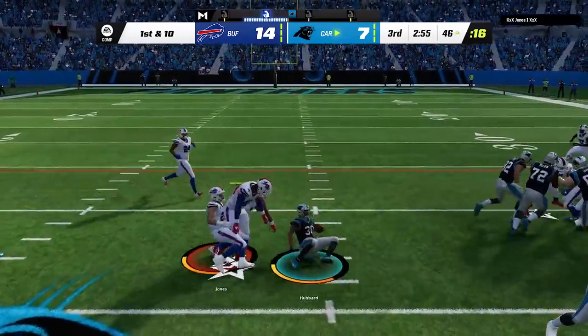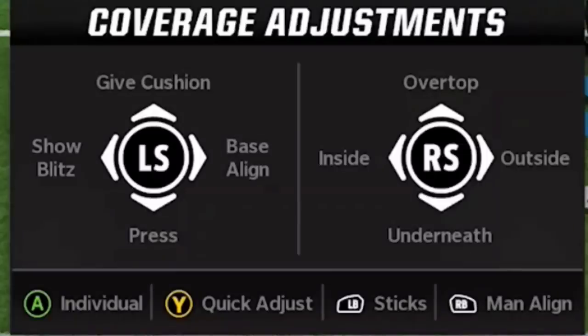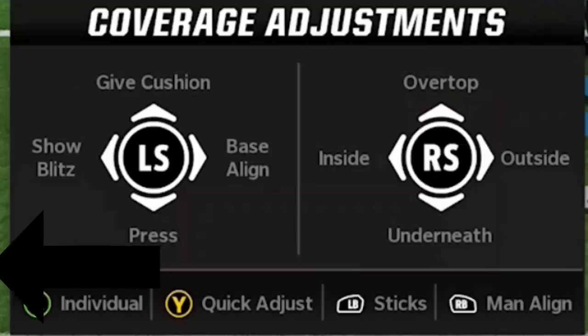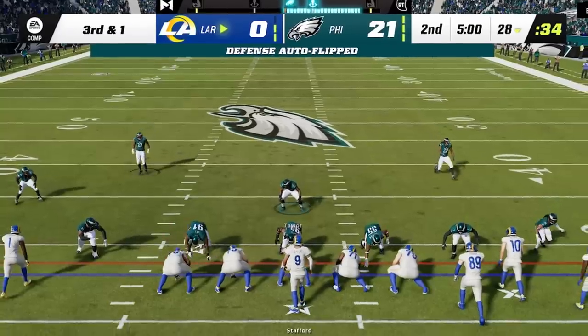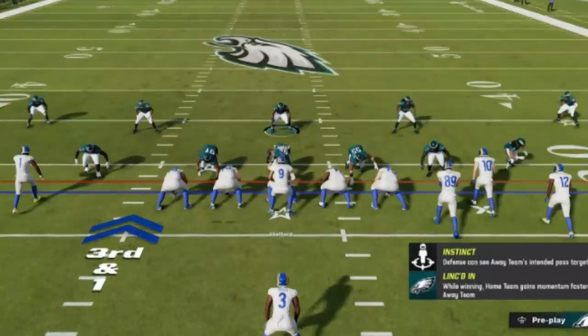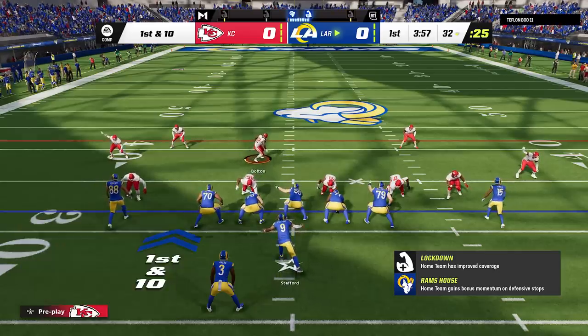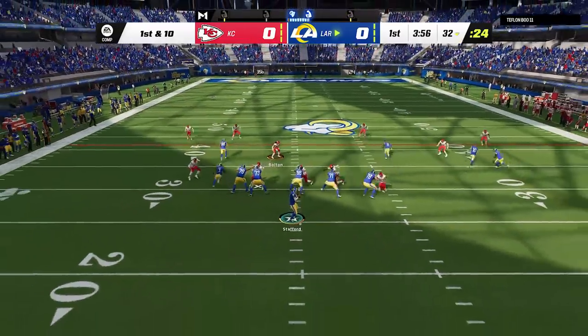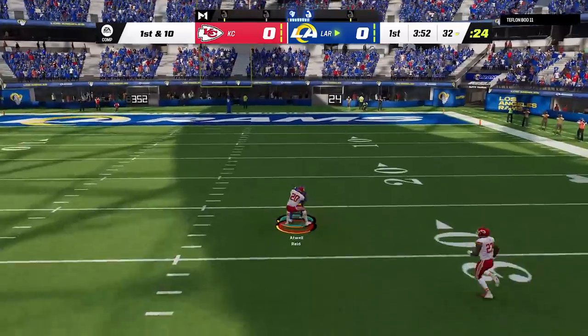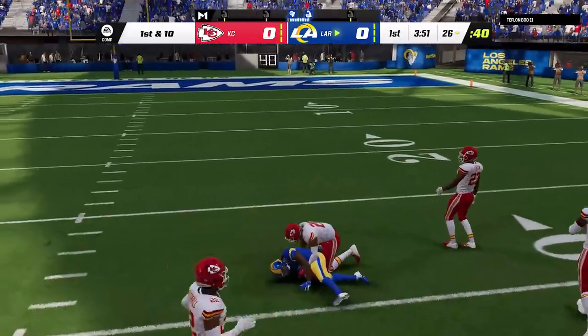To bring the safeties down, hit Y/Triangle, then right on the left stick, then left on the left stick, then right on the left stick again. That will bring your safeties down but not your cornerbacks. If your cornerbacks come down, they can get beat easily — a simple streak from a good receiver can get right past a slower Cover Four corner. This can happen to safeties as well, but much less commonly. If your opponent tries to push the ball deep against the lower safeties, be more cautious about bringing them down to the box.